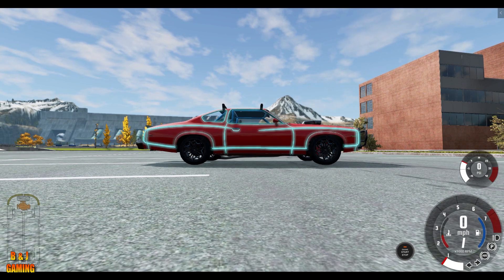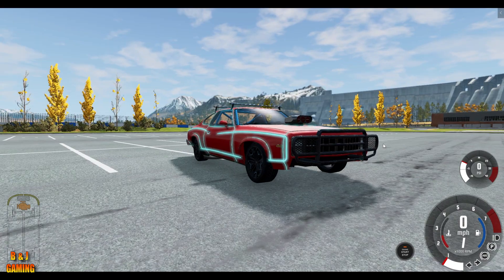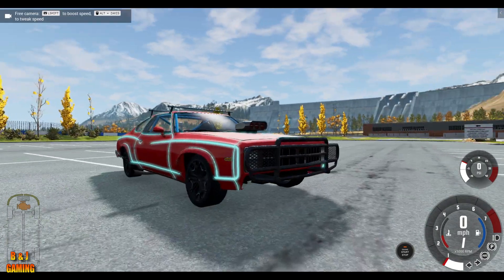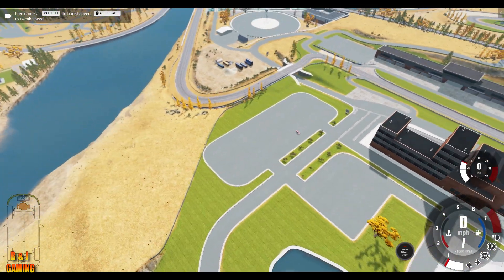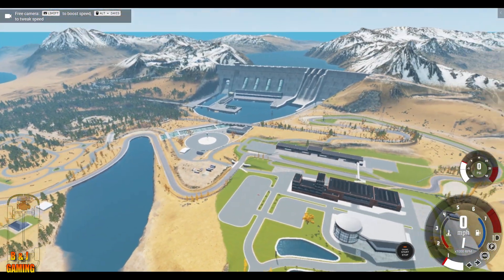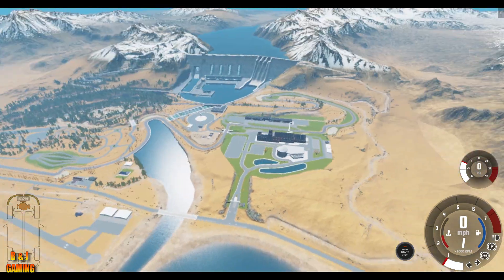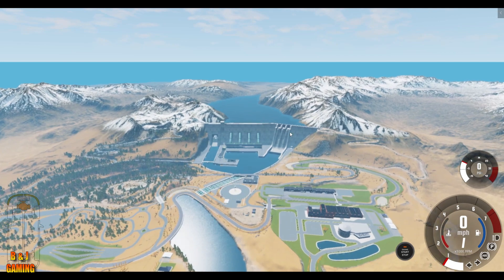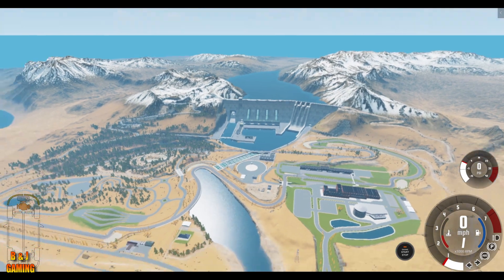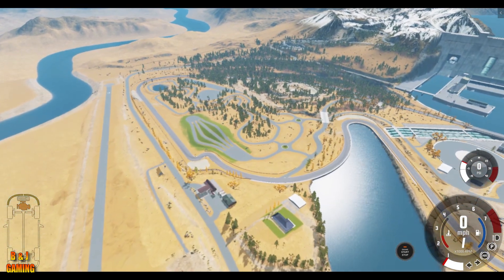Today we are back, and in this video we are on a BeamNG Drive map. We're on Automation Test Track. This one's got the dam, that giant airstrip, and that giant slide right here. And there's kind of a racetrack over there. This is like a hill slide.